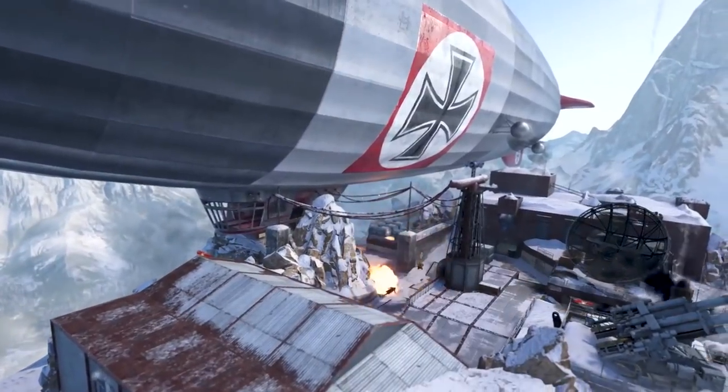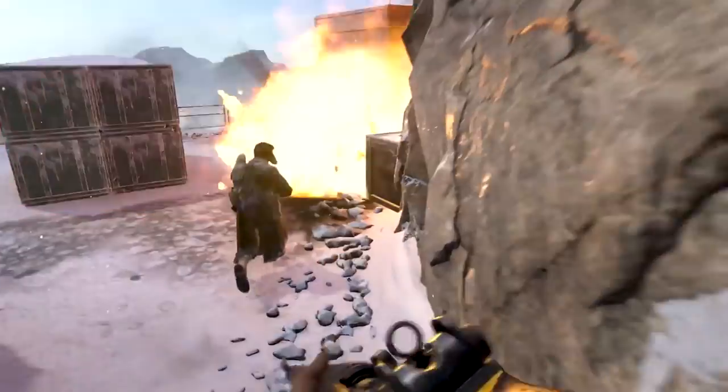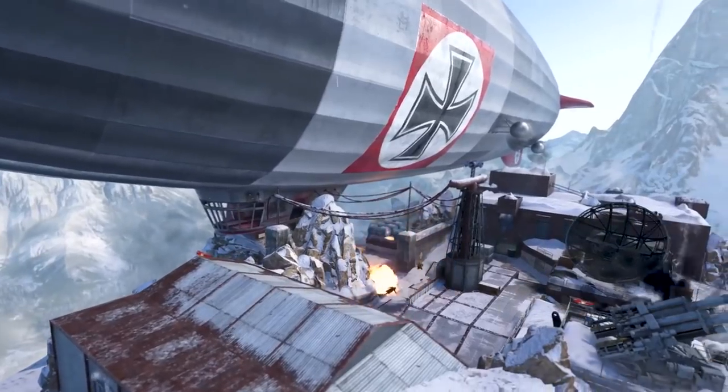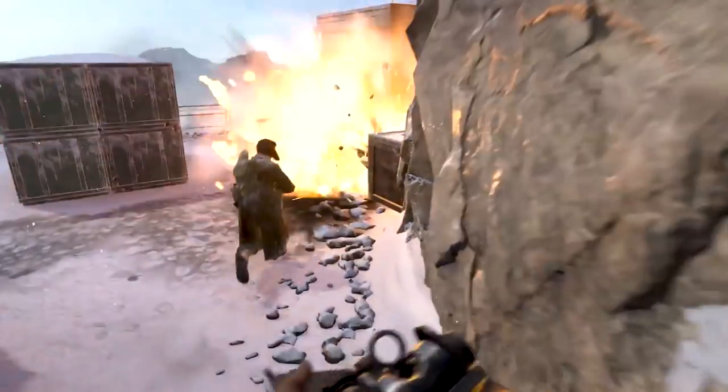The first multiplayer map is called Airship, and as you can see it is a snowy mountaintop map. I really like that style of map where it's nice and bright and clear, and players just pop up because of the contrast with the snow. This definitely brings some vibes back of the Black Ops 1 map Summit, which is one of the fan favorites, although the layout is probably not really even close to the same, but I do like the overall art style there.